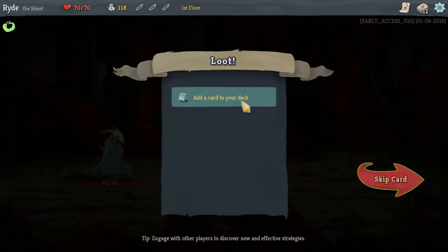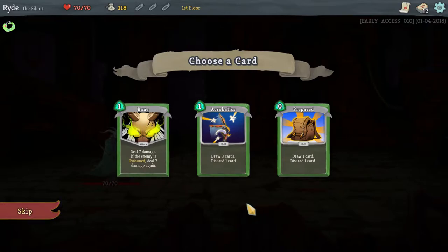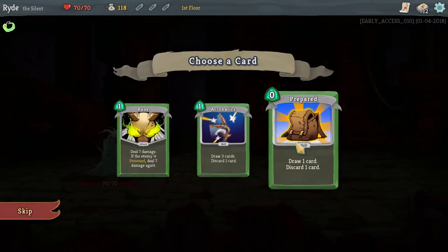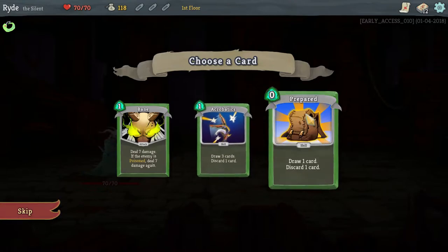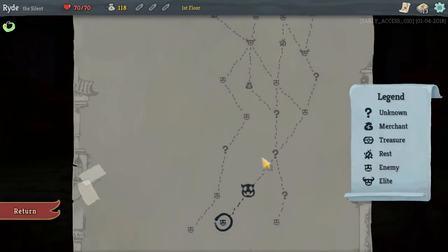19 gold. Add a card to your deck. Here I can choose between three different cards: Bane — deal seven damage, and if the enemy is poisoned deal seven damage again. Acrobatics — draw three cards, discard a card. Prepare — draw one card and discard one card. Acrobatics is really good, I am going for that one. Proceed. That was the first fight, let's continue.